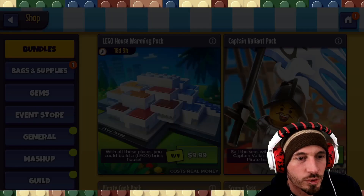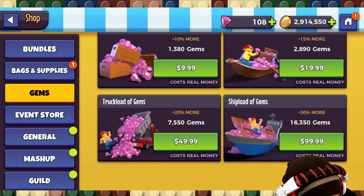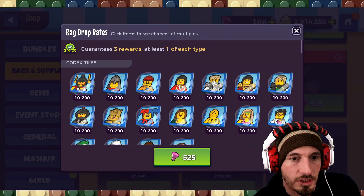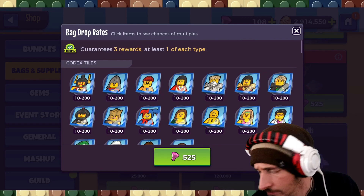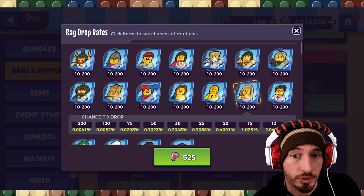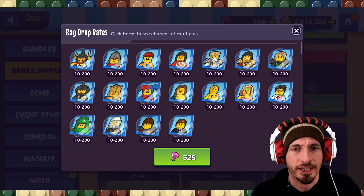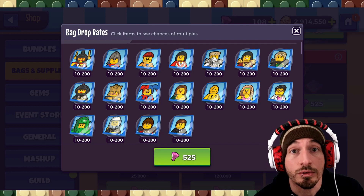We're going to pick up $100 worth of gems — $99.99 for the shipload of gems — and then we're going to whale out on Builder Bags specifically. We're going to get Ninjago and Castle units. A lot of these are farmable, but we're spending to speed up and catch up faster instead of grinding through. Anyway, let's go pick that up and we'll come back.